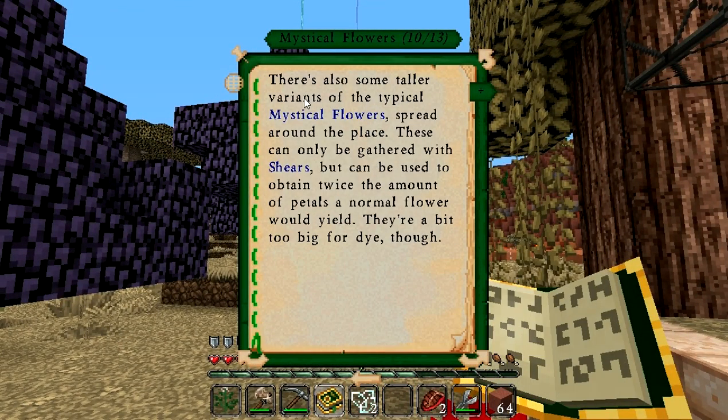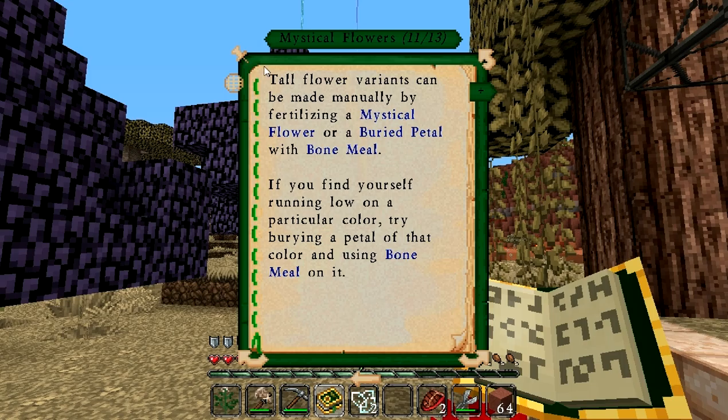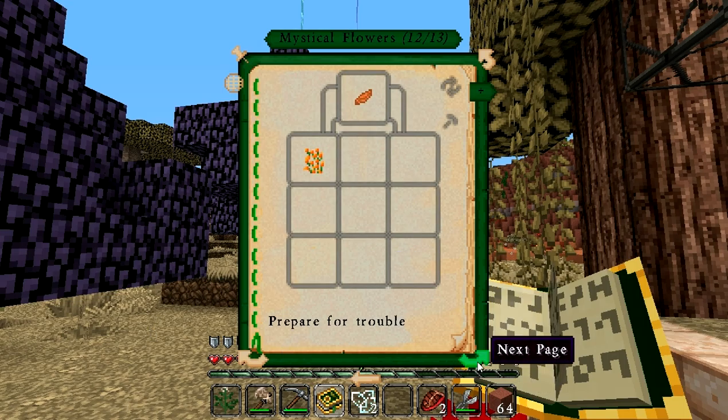There are also some taller variations of typical mystical flowers spread around the place. These can only be gathered with shears, but can be used to obtain twice the amount of petals a normal flower would yield. They're a bit too big for dye though. Tall flower variants can be made manually by fertilizing a mystical flower or a buried petal with bone meal. I'm really curious about burying it.